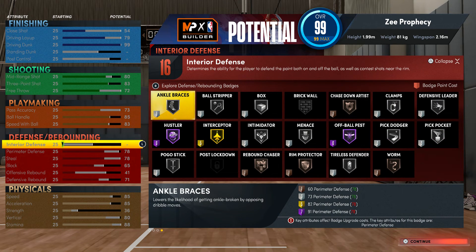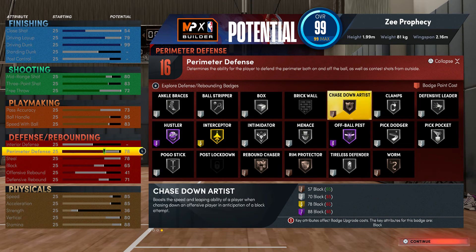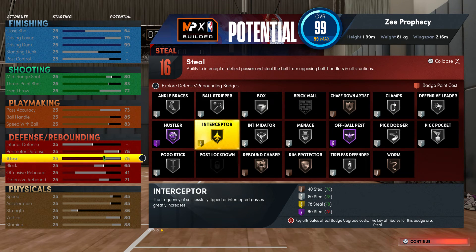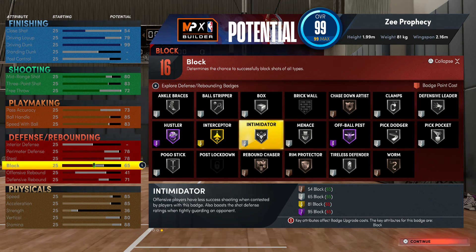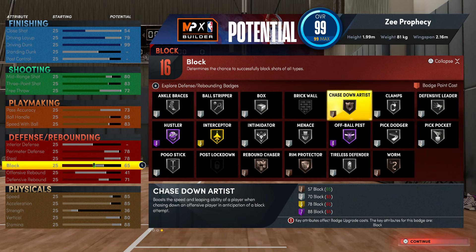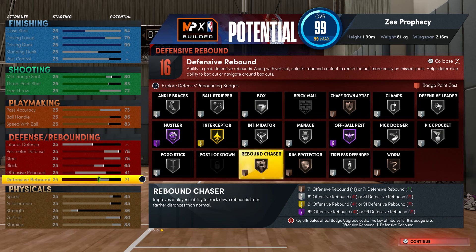For defense and rebound, we're punting on interior defense. You only get 16 badges with this build. It's a 78 perimeter defense which lets you get Clamp on silver, and 78 unlocks Interceptor on gold. You get a 65 block, giving you Intimidator on silver, Chase Down and Rim Protector on bronze. A 71 defensive rebound gives you Rebound Chaser on bronze.